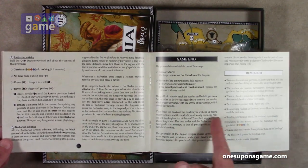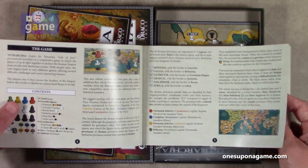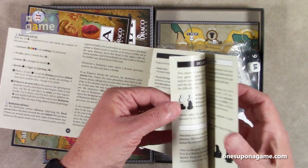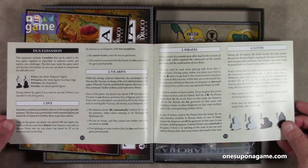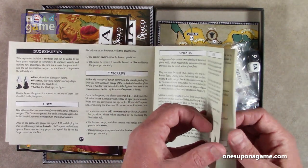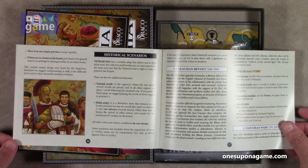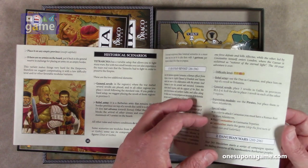The rules only go up to about page 11, and that was counting a couple of unnumbered pages at the beginning, so it's really a small rule set. Then you've got the scenarios. The Dux expansion has a white emperor figure — the white figure wearing a toga — with pirates and goths. Your variable setup allows you to fight many wars, but with two small tweaks you can also experience the real wars that the Tetrarchs had to fight in order to preserve the empire.